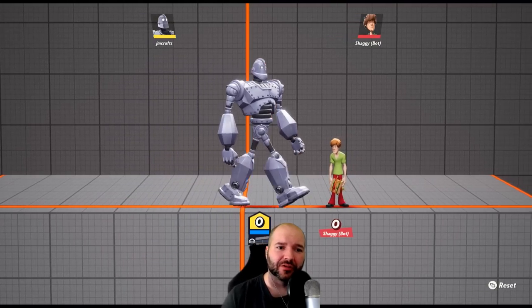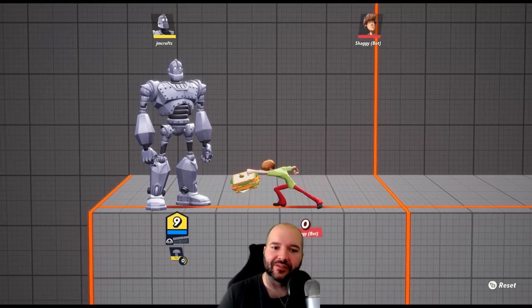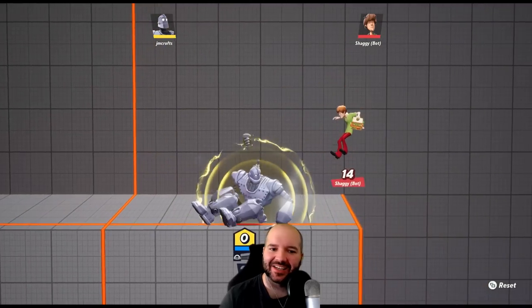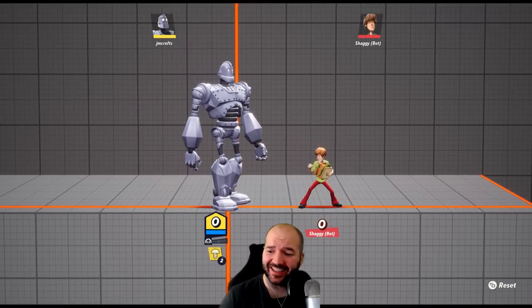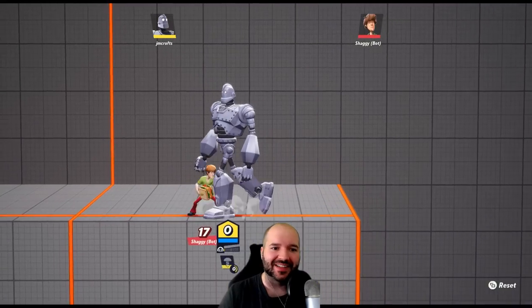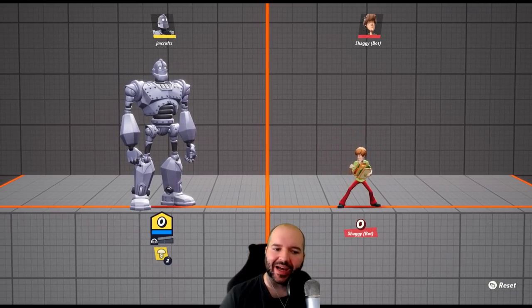He has a few unique mechanics that are really strong. First of all, he's got this shield which will absorb enemy attacks, and that uses up bolts — the more bolts you have, the more hits of armor you have. The really crazy thing is you can use this shield even when you're getting hit or in the middle of attacks. You can activate the shield mid-attack to give yourself armor, which is a truly strong mechanic. I feel like this is maybe the strongest thing he has going.